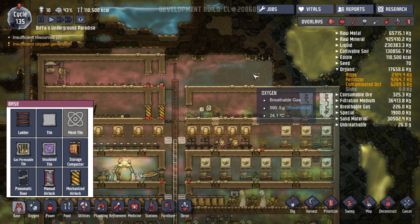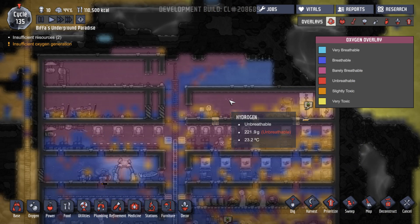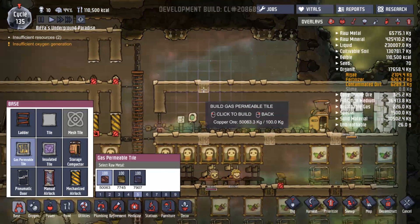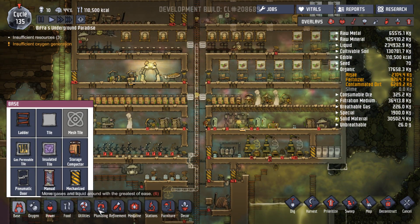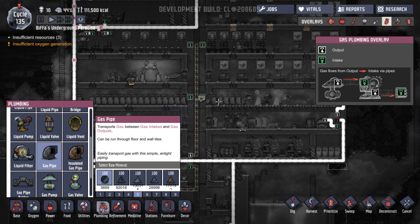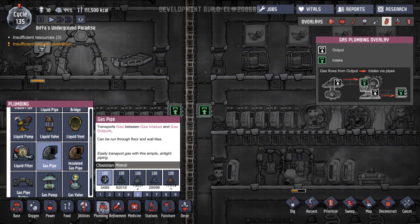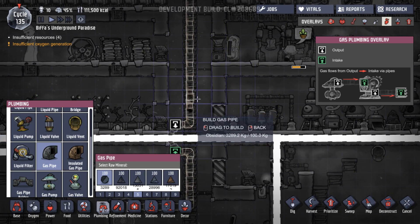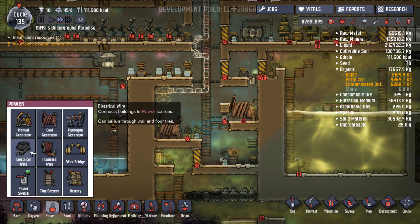And then we'll just add our pipes that we need to add to the side of these - so we'll do that and that. What are we making these out of? Obsidian. Well, whatever - we've got tons of obsidian. Let's try that. Let's speed things up a bit. How's everybody doing? 45% - Gabriel, Grub and Mystique. We need to make sure they're on the beds.